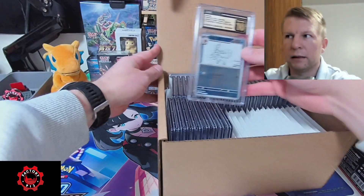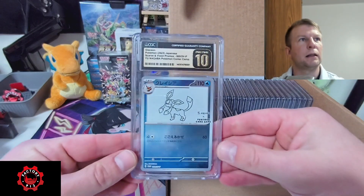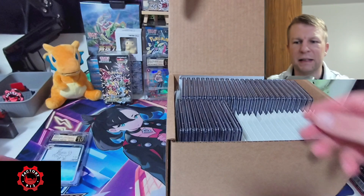There's the Glaceon. First card out of the chute — Pristine 10. Love to see it.